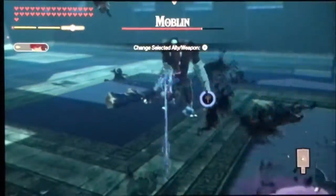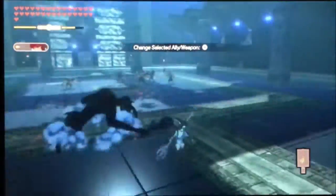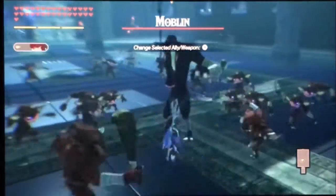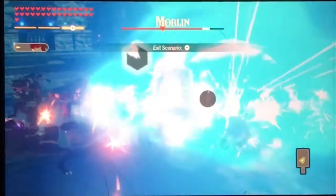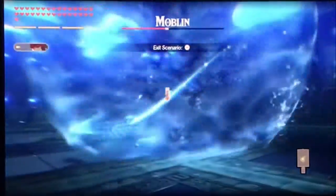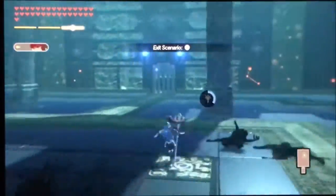Let me show you a neat little trick with Mipha's ability. If you use a fury attack, the bombs will land on the weak point. So yeah, you can do something like that — it's pretty disgusting.